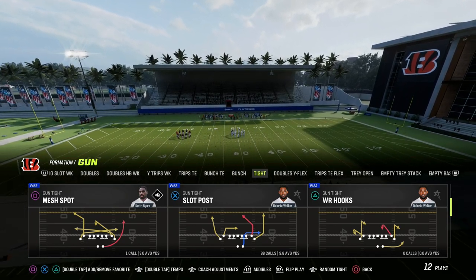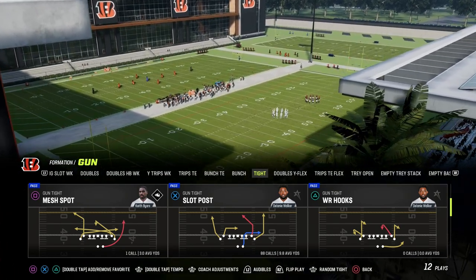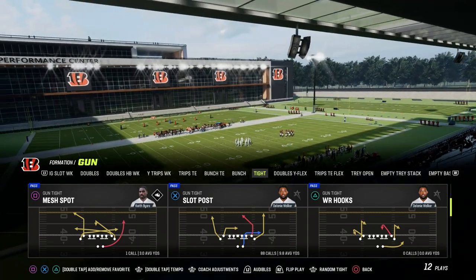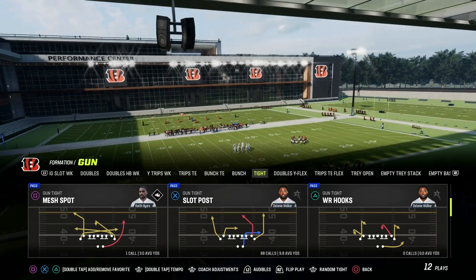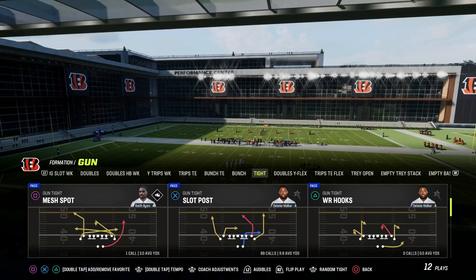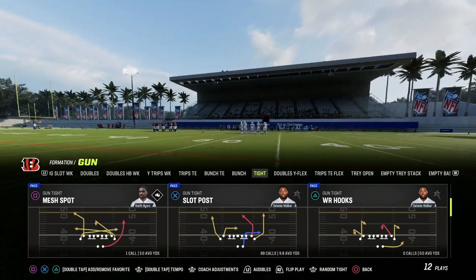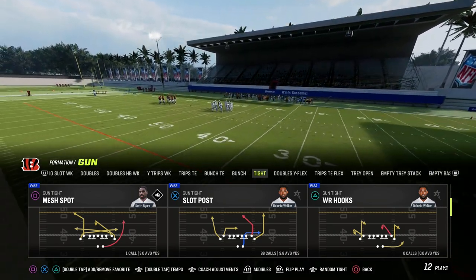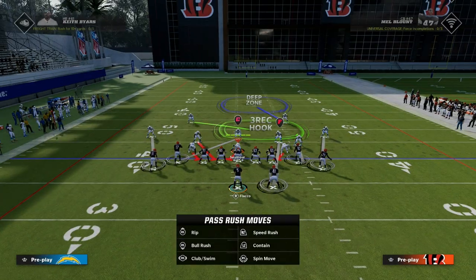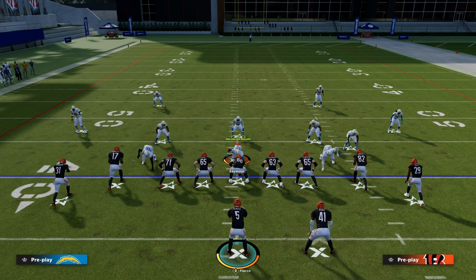One of the best plays of Madden 23 this year has been the play slot post out of gun-tight. This is in the Detroit Lions playbook, and it's a really good play for attacking man coverage. This year we've seen a lot of man coverage meta, and one of the best concepts has been the rise of the slant-post concept combined with certain other routes to open up pockets in the middle of the field. The primary purpose of this play is to beat man coverage.